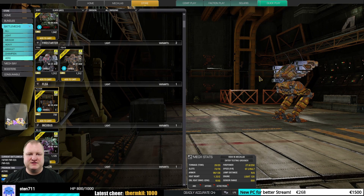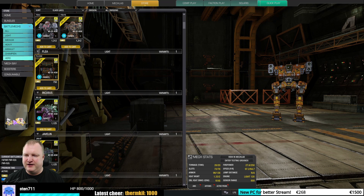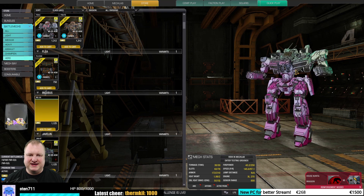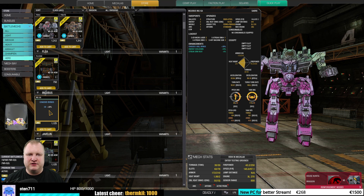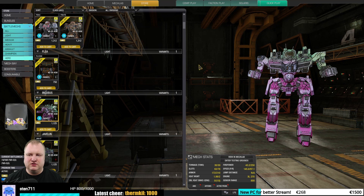The Flea Romeo 5000 — again, we're in the okay to good category, but there are definitely better Fleas out there. The Incubus Saber — once again, I view it in the okay category. It does have some interesting high hardpoints, but due to the fact that it's only a 30-ton mech, you're very limited in what you can do with those hardpoints, and there's a better Incubus out there.